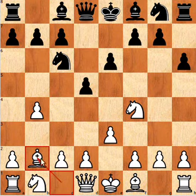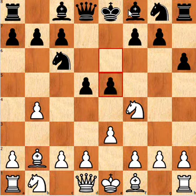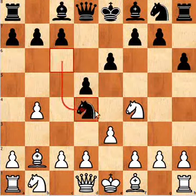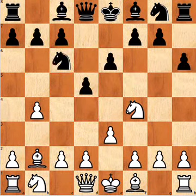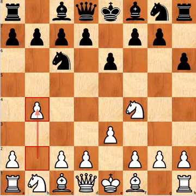Bishop b2 is probably the most natural move, and then black's got a choice. You can play e5, quite an interesting move, or knight d4 again. It's perfectly okay for black. If you want to look at that one you can — I think it's perfectly fine. I've done some analysis on it and haven't found anything particularly strong for white.